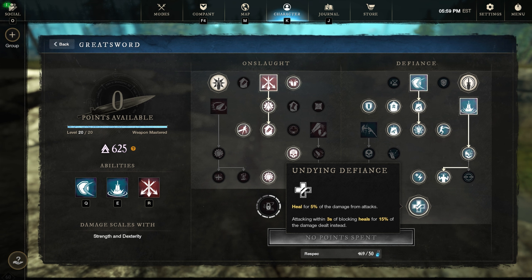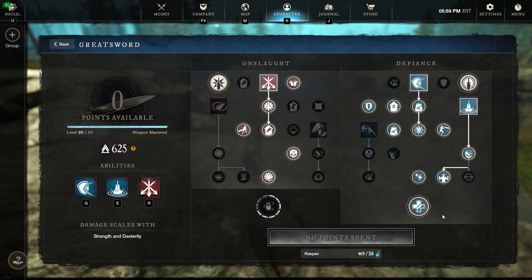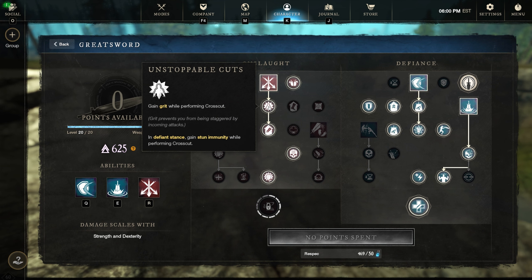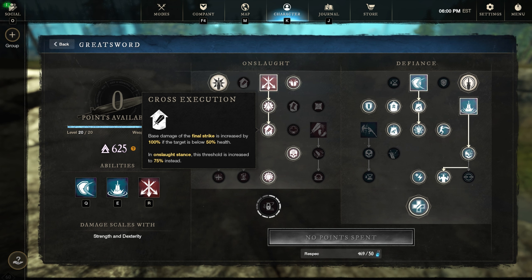Let's jump into the build. First things first: the hatchet. I've been running without refreshing torrent, but I finally crafted one with it. Refreshing torrent — every hit of raging torrent reduces all hatchet cooldowns by 8.5%. That's real important because it lets us get our rending throw up faster, and more importantly, we can do a taunt, switch to our greatsword, switch back to the hatchet, hit something with raging torrent, and our taunt is right back off cooldown.